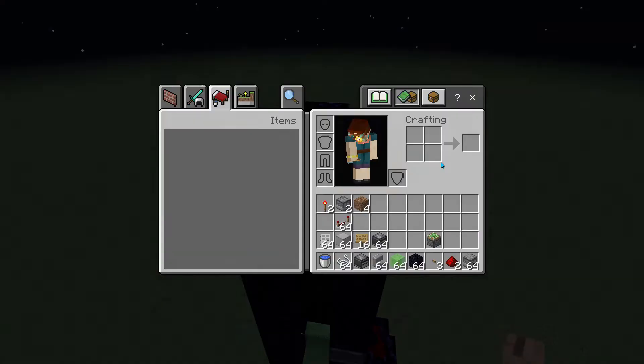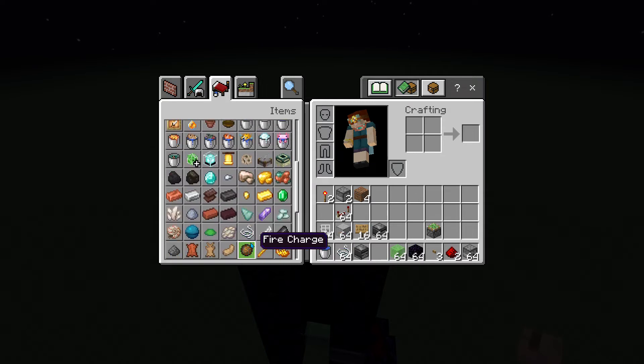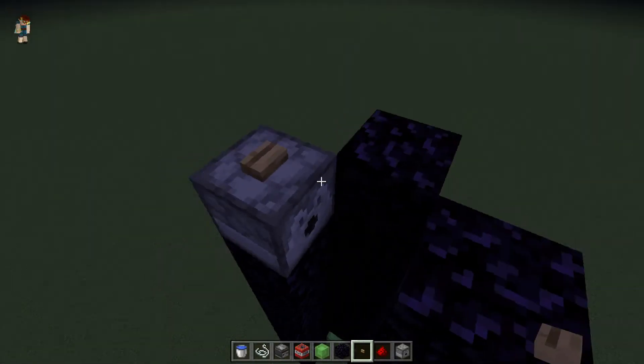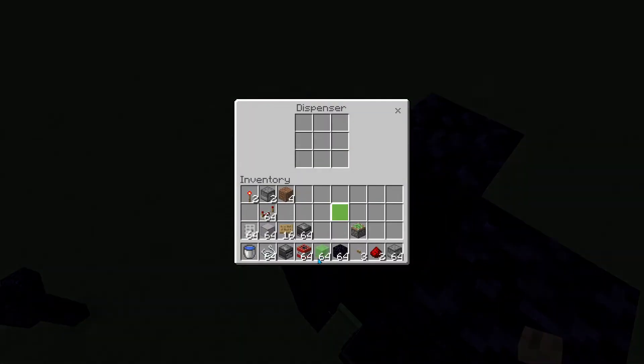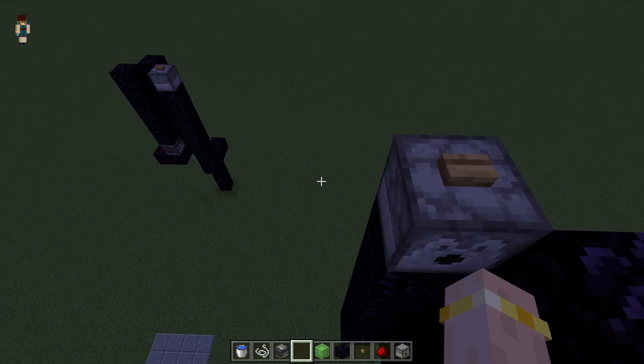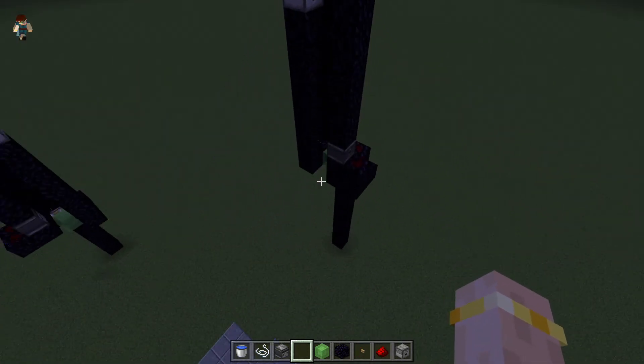Then the last thing you have to do is place the TNT — like that. Now I will show you how to make the pad for the TNT.